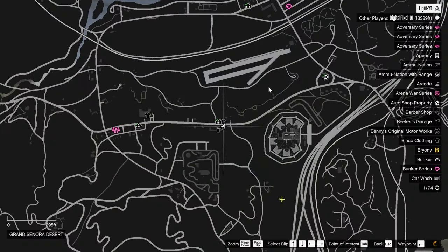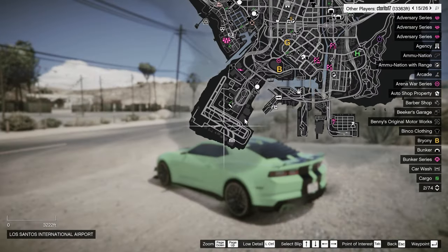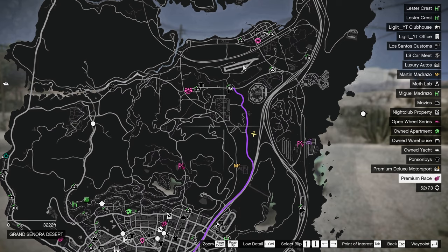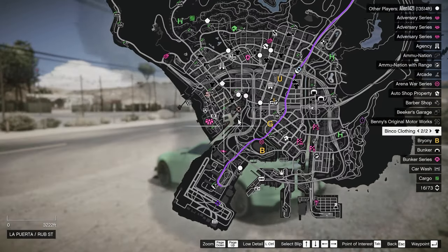Now to do this, we're actually going to go over to Los Santos International Airport, because if we use the other airport it's not going to give us enough long runway, so we're going to go here.